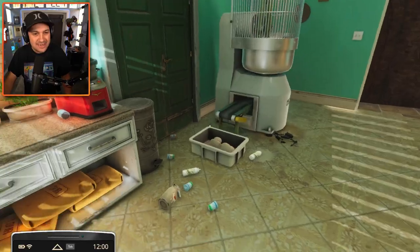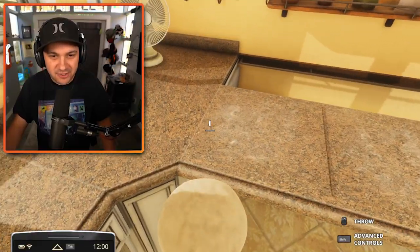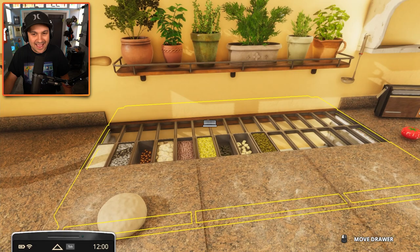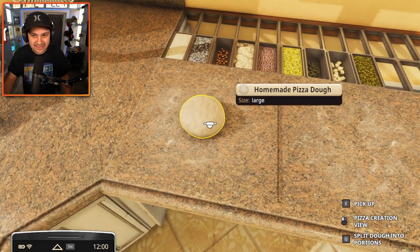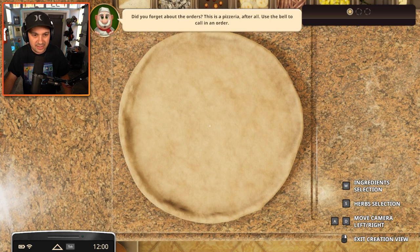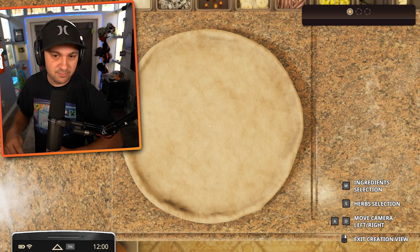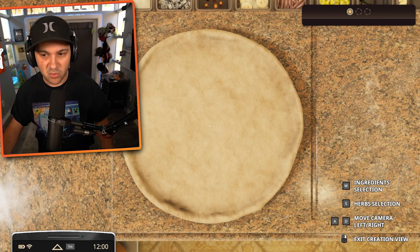We've done all the prep. Now it's time to make the pizza — and it's going to be a big boy. We can pull this guy out here. Look at that. How cool is that? Let's lay out the dough. That was amazing, but we didn't do the spinning and throwing. We're in an Italian pizzeria and we're not throwing and spinning the pizzas. I feel like we're doing something wrong here.